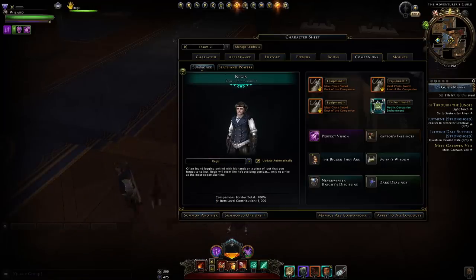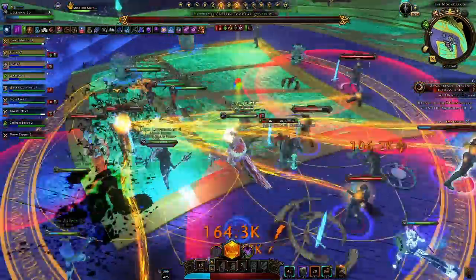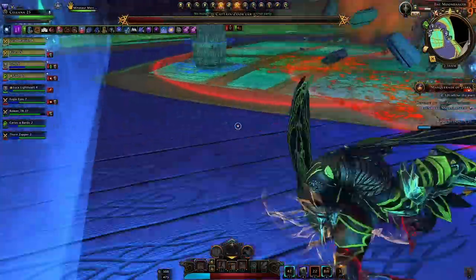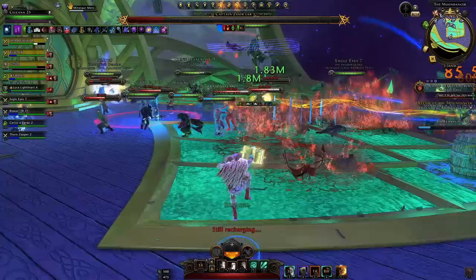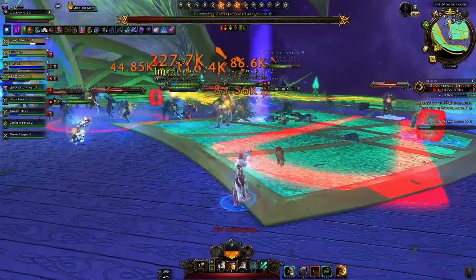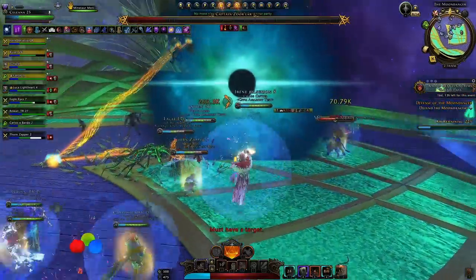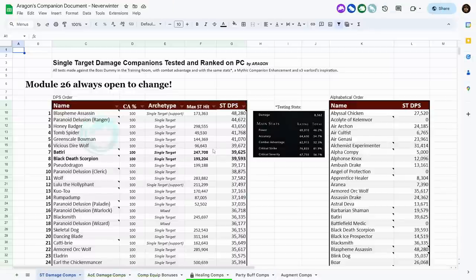Regus will fall behind in damage because the later phase becomes pretty single target heavy. Enemies usually get killed quickly with a daily or two, especially from a wizard. I've found a single target companion can deal more damage than any of the AoE damage companions — Pseudo Dragon was just outperforming the Shatterkai Witch. That will be the same with the Greenscale Bowman and other top single target companions. Just maybe not the Blastfame Assassin — she'll be switching targets too much and won't get those bleed stacks up.